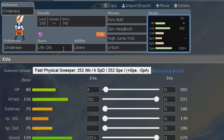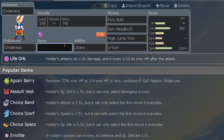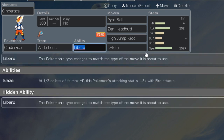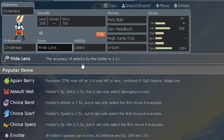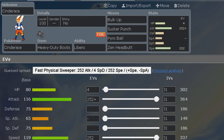Feel free to use Jolly or Adamant. If you're worried about accuracy, Wide Lens is an option — I haven't seen it used, but it boosts the holder's accuracy by 1.1 times, so you do get an increase in accuracy. Onto the next set.